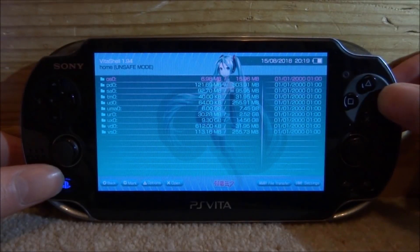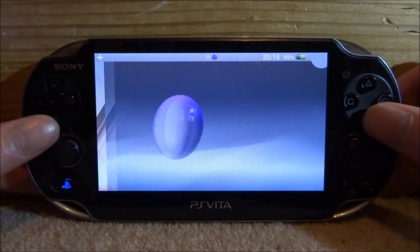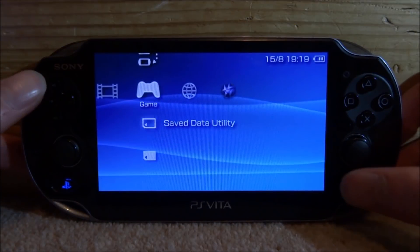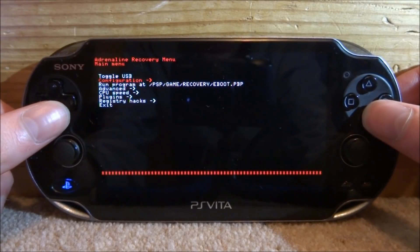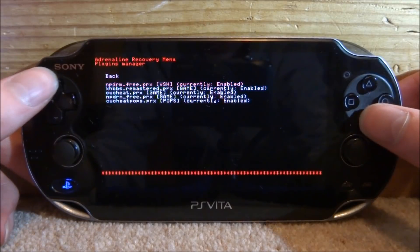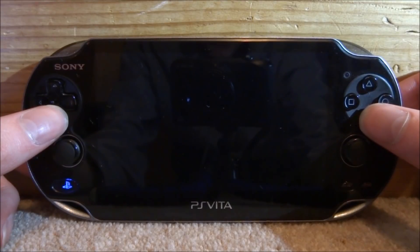On your PS Vita, close out of VitaShell since you no longer need it, then start your Adrenaline emulator. On the home screen, press Select, scroll down, and go to the Recovery Menu — press X to open it. Go down to Plugins, press X, and look for the Remastered plugin. It should be enabled automatically, but if not just press X on it to enable it. Then go back and press X on Exit.